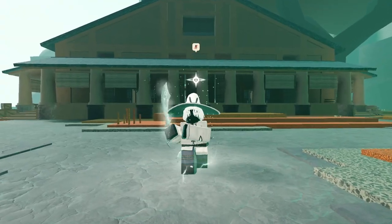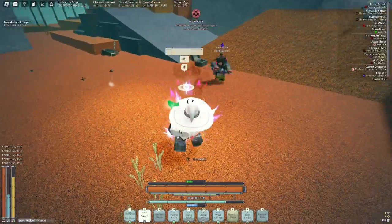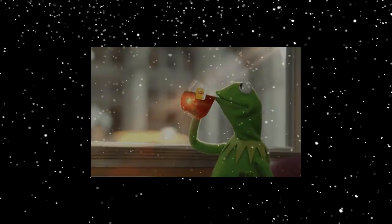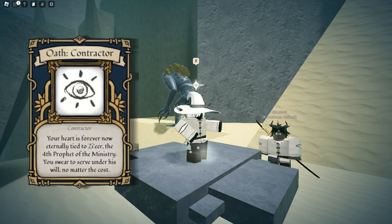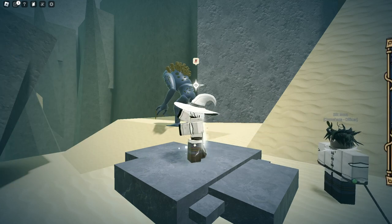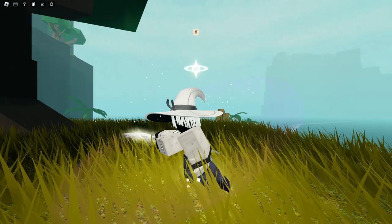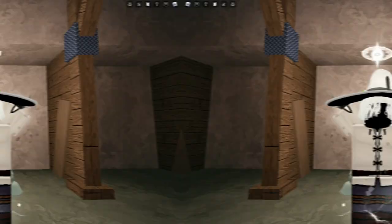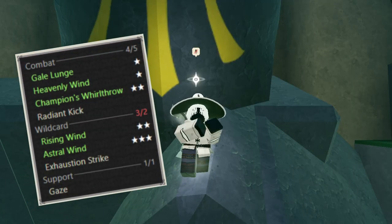Moving on to the oath of this build, I decided to pick up Dawnwalker because Radiant Kick goes absolutely crazy in all sorts of combos — you can sneak it in mid-combo and it will probably land more often than not. However, if Dawnwalker isn't your cup of tea, you can always pick up another oath. The only other oaths I'd really recommend would be Contractor, which is pretty strong, or Blindseer, which in my opinion is really slept on and a very powerful oath. The fast swing speed of curved blade can synergize pretty well with Tranquil Circle so you can win most parry trades.